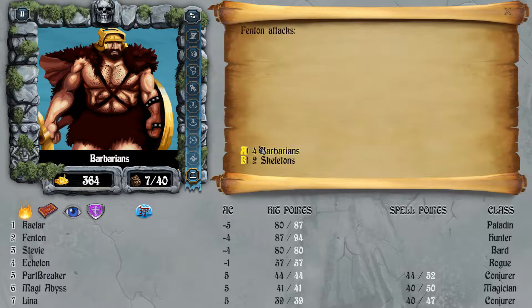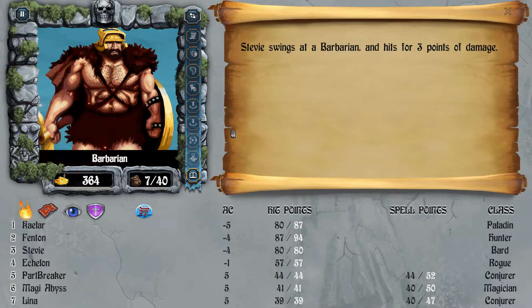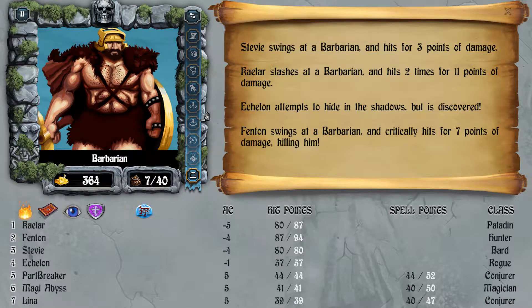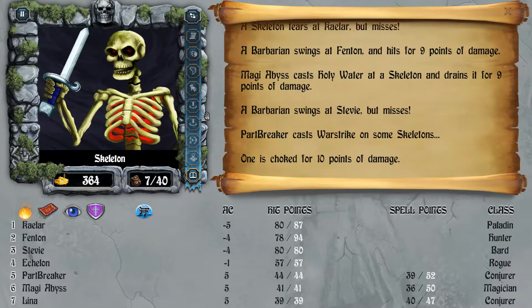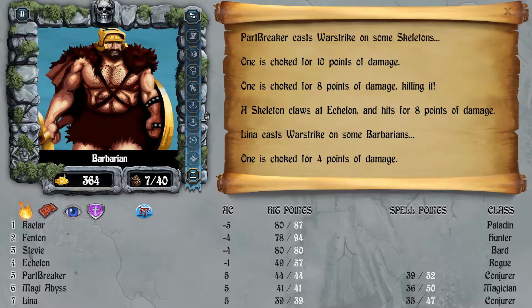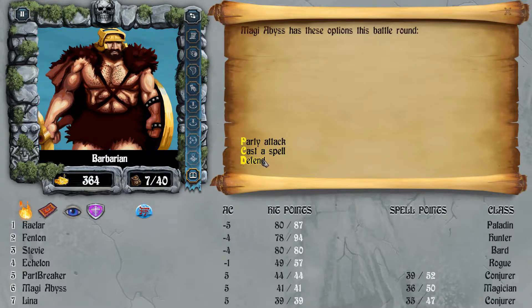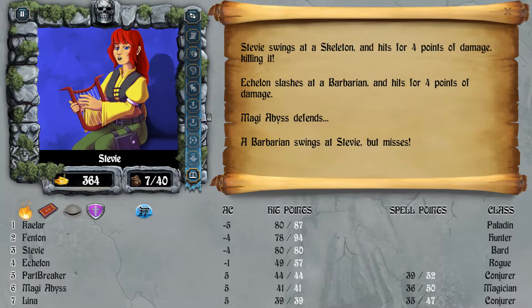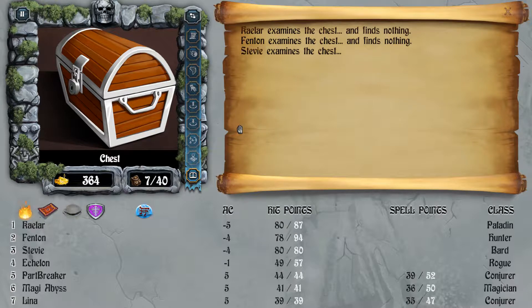Four Barbarians and two Skeletons — I think it's time to test our new toys. Let's have everybody do what they need to do. Now let's cast War Strike — a very good spell. Magi Abyss will do the Holy Water routine. Kalar did damage, Fenton killed one with a critical hit, Hedgehog got discovered unfortunately. The Barbarians almost got taken out. One Skeleton, one Barbarian left — we should not waste spell points. Frenton does another crit.